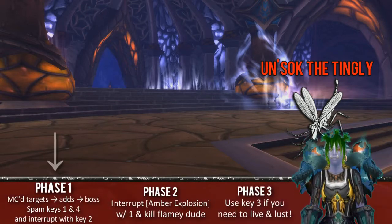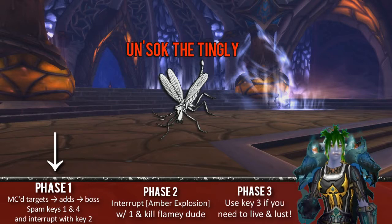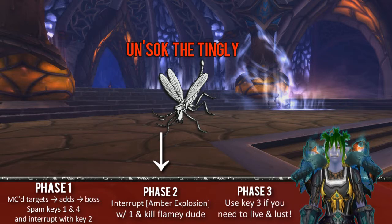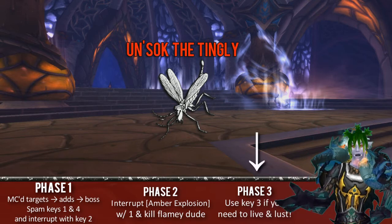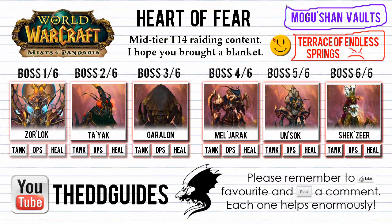Be sure to use Lust at the very start of Phase 3. Let's recap. Phase 1: spam keys 1 and 4, interrupt with 2, kill the vehicle targets, then the little adds, then the boss. Phase 2: interrupt the amber explosion with key 1, kill the big flamey dude. Phase 3: use key 3 if you need to live. And Lust. That's it.